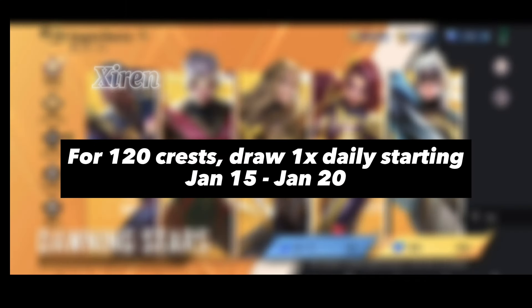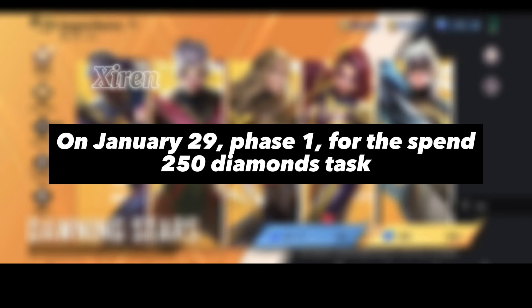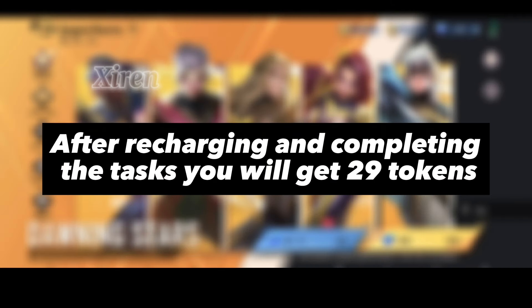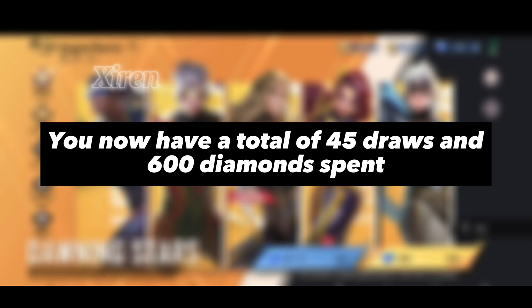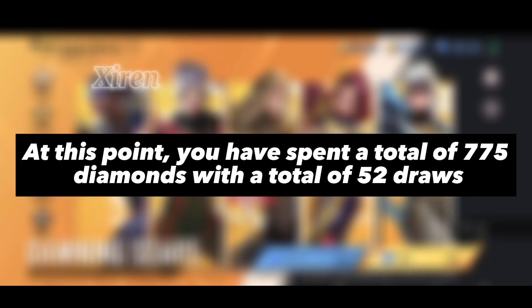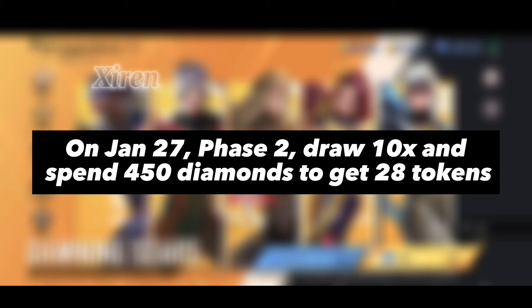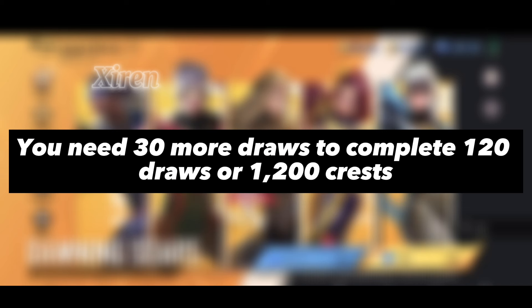This method is what I did to get a Dawning Stars skin for 120 Crests. Draw one time daily starting January 15th to January 20th. On January 20th, Phase 1, for the 'Spend 250 Diamonds' task, we are going to spend 450 diamonds for additional draws. After recharging and completing the tasks, you will get 29 tokens. You now have a total of 45 draws and 600 diamonds spent. On January 21st until January 27th, draw again once daily. At this point, you have spent a total of 775 diamonds with a total of 52 draws. On January 27th, Phase 2, draw 10 times and spend 450 diamonds to get 28 tokens. Your total draws will be 90 draws and 1,225 diamonds spent.